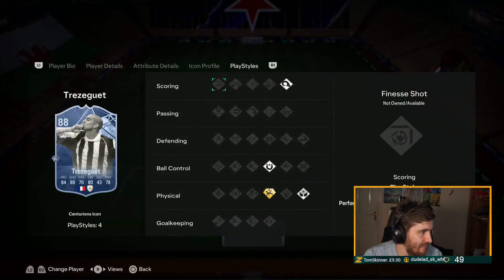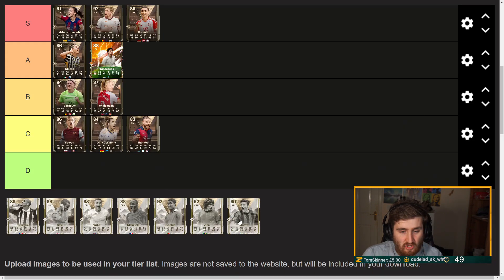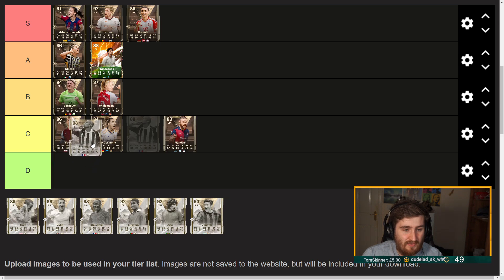Trezeguet - Acrobatic is pretty useless, pretty awful play styles, four-four, can't really do much on the ball, ridiculously bad passing, bit slow. Honestly just shocking - that's just an absolute filler icon, just awful.